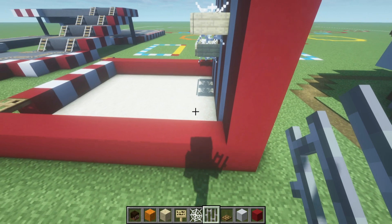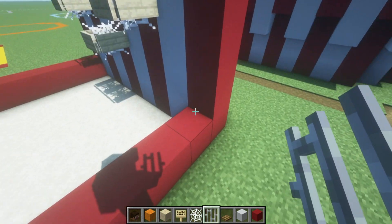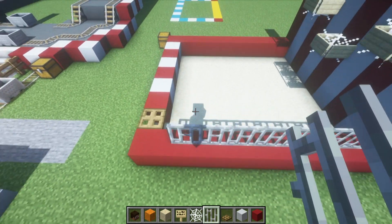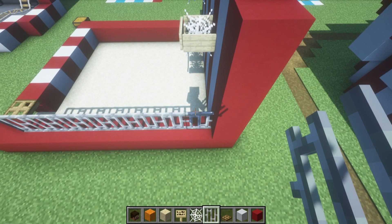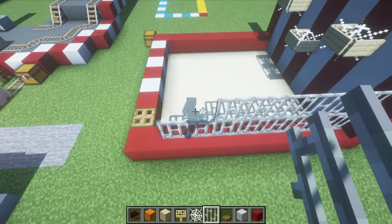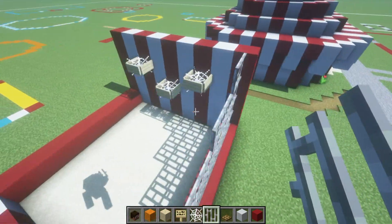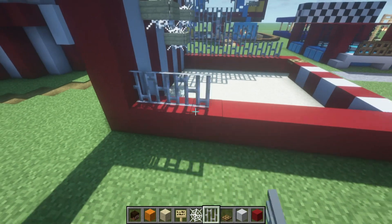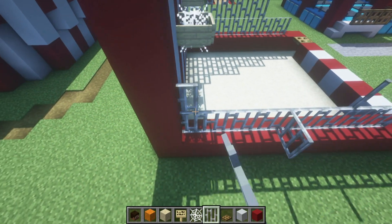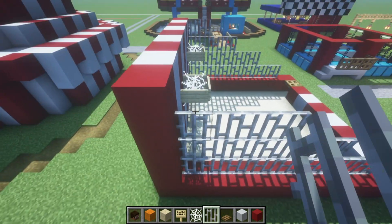We now want to place some iron bars on the side of the build. Start with rows of eight iron bars on top of the left and right sides, coming all the way to the end minus one block. Then place a row of six on top of the row of eight — the same as the previous row except we leave two blocks on the end. Then a row of four, then finally a row of two. So we want a kind of half-pyramid shape: eight, six, four, two. These are basically just to stop the basketballs going all over the place.